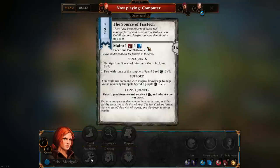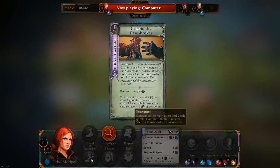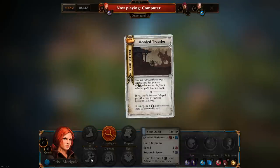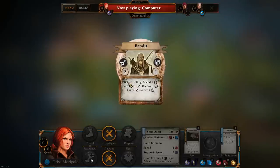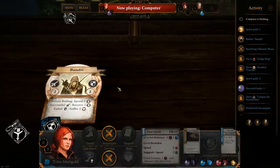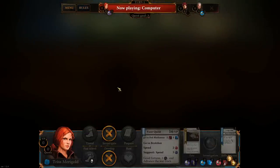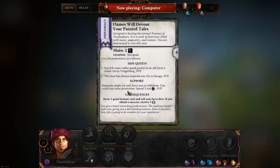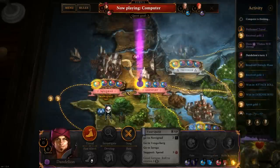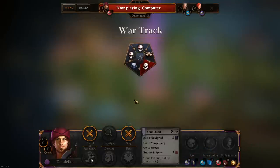That advances the turn to Triss Merigold, who embarks on a 16 victory point quest and does a whole bunch of things. Unfortunately the game doesn't seem to have an auto-resolve to speed up the AI's moves, so we have to watch through it. Dandelion also takes his turn — with multiple AI players this does get quite lengthy, and we can't easily observe their moves either.